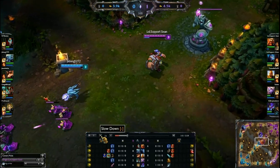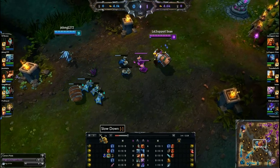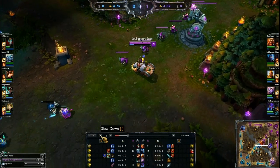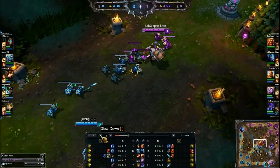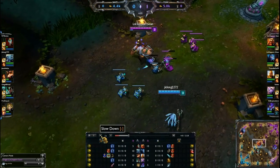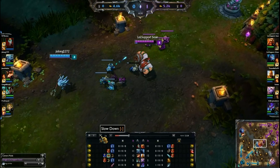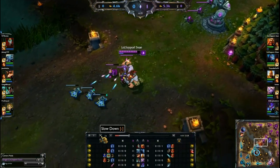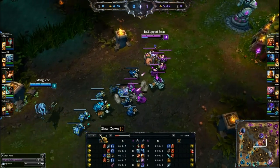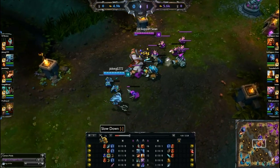Body Slam is a really good tool — it allows you to charge through walls and gap close. Gragas charges forward, deals magic damage, and slows around the first enemy hit. It will target minions, so you cannot charge through minions to reach your opponent. The damage scales 50% with AP and 66% with total AD, making it a hybrid damage ability. Importantly, if you use Drunken Rage before Body Slam, the bonus AD carries over and increases Body Slam's damage — this is key to your assassin combo.